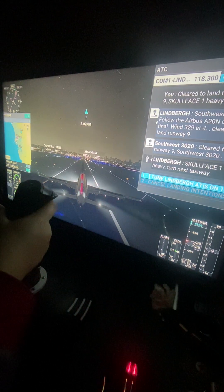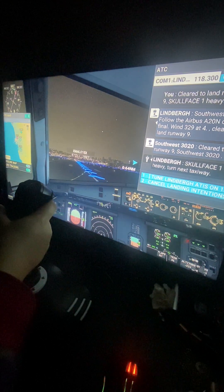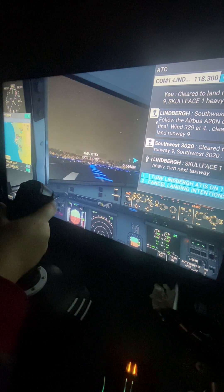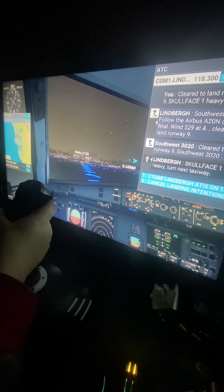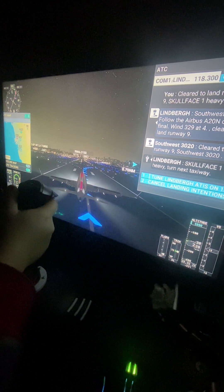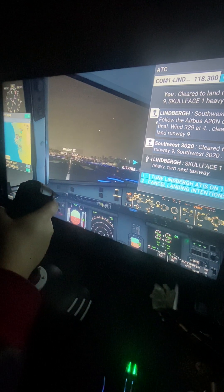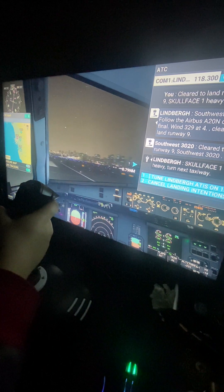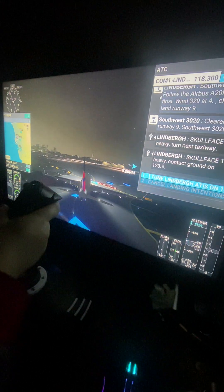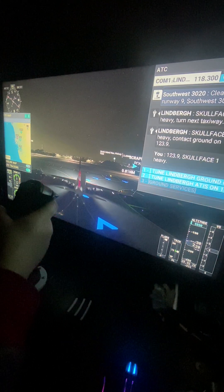Scrooge Base, one heavy, turn next taxiway. It's a triple seven entering the runway. Once we get off the runway, pull everything up — stop pulling flaps up. Now they're exiting. Scrooge Base, one heavy, contact ground. One two three decimal niner. Once we're on the taxiway, then we'll pop hard. One two three decimal niner. Scrooge Base, one heavy.